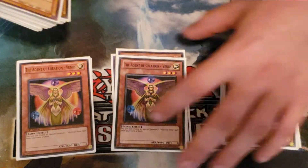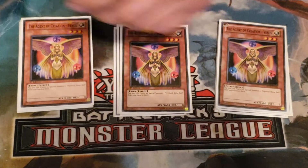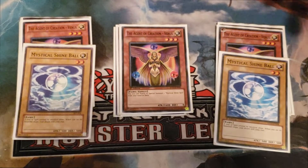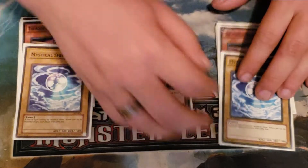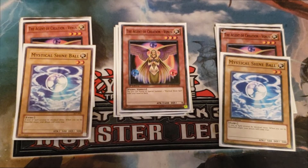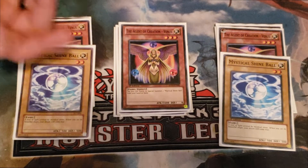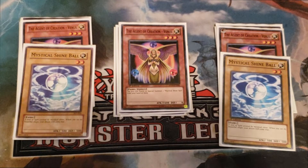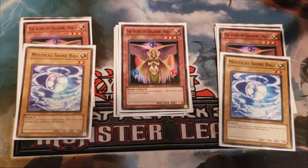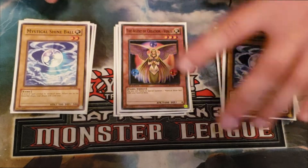The enabler for World Legacy World Chalice is going to be the Venus and Shine Ball engine. We're playing three Venus and only two Shine Ball. You only need two Shine Ball in this deck because that's all that's necessary to get your combo play started — the third one is just extra gas in the tank. In play testing, you really don't need the third one because if everything's going like it's supposed to you should have more than enough extenders. We're also playing Pot of Avarice in this deck, so we have the capability to recycle the Shine Balls.